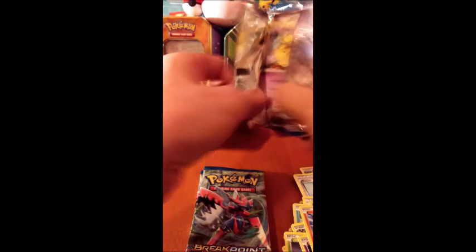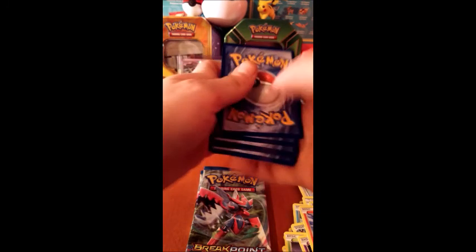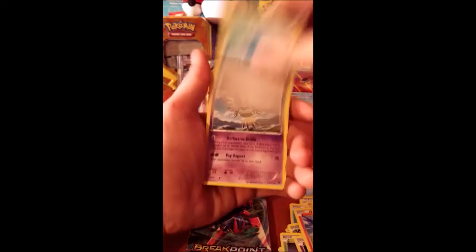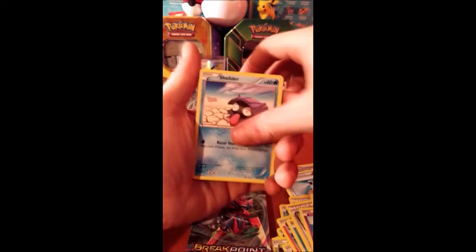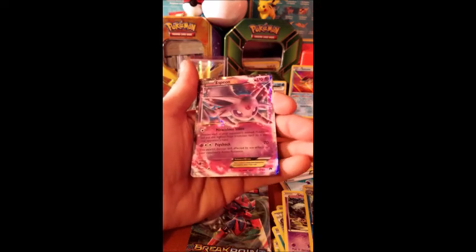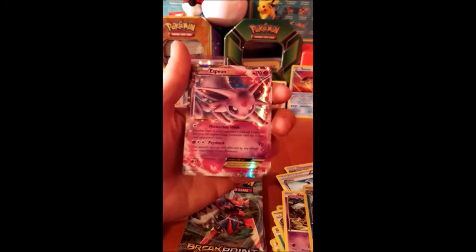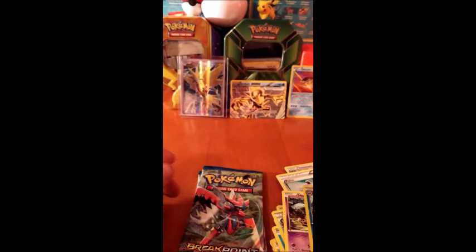Already at three minutes — let's try and get this video under five minutes. Another Breakpoint booster, guys. Lapras, Max Potion, Psyduck, Drowzee, Shellder, Psyduck, Liftenant, Cloyster. Oh no way — we got the Espeon EX full art! What a beautiful card, awesome!